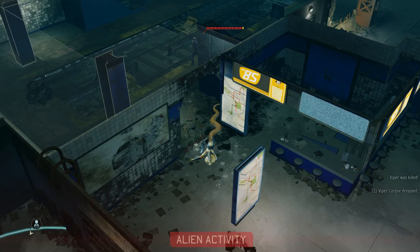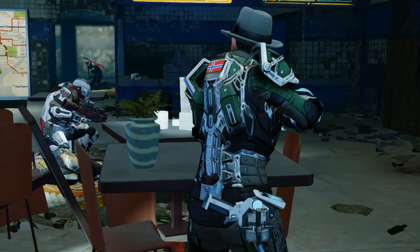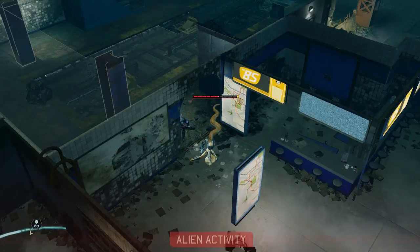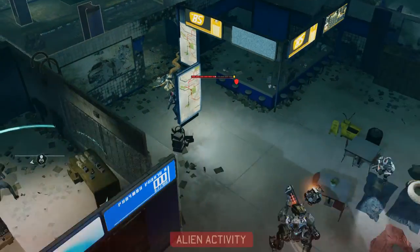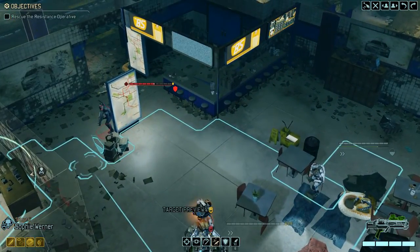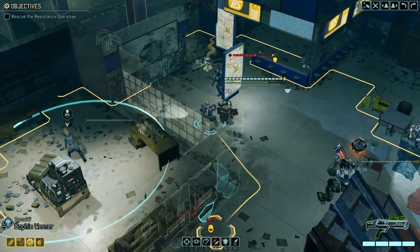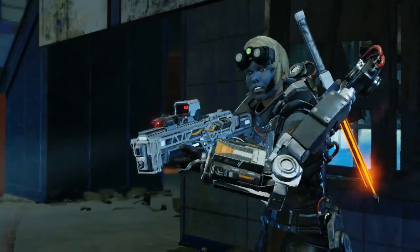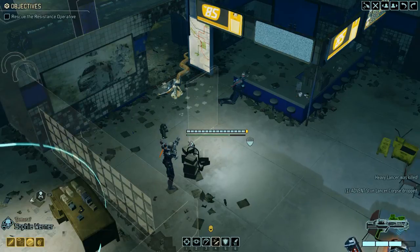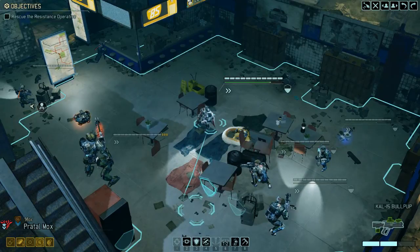Shot failed to connect — there you go. And here comes the stunlancer. Okay, good hit even though he's got armor. I think Werner's probably going to get a shot too... no, she didn't. It's okay though — I've got something for your ass. AP rounds, baby — never leave home without them. Well, that solves that problem. Let's reload everybody again.